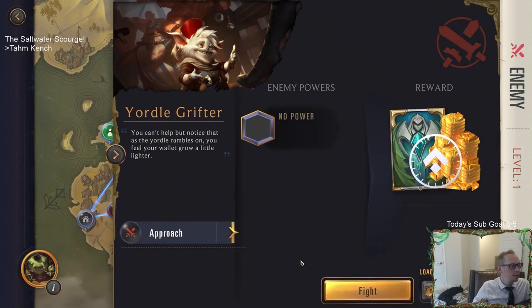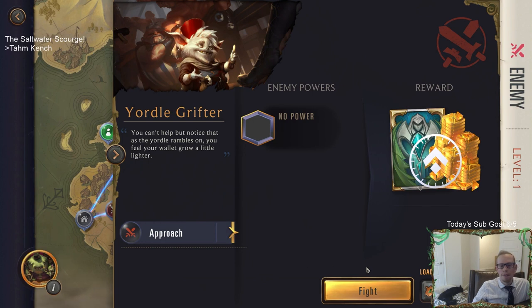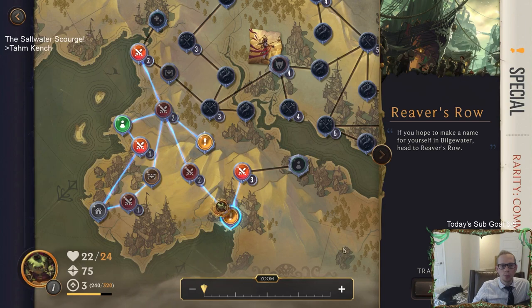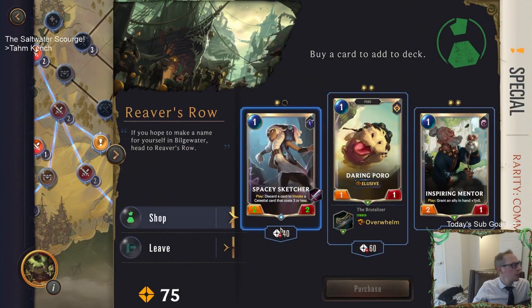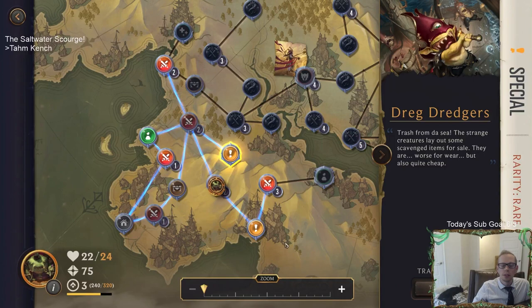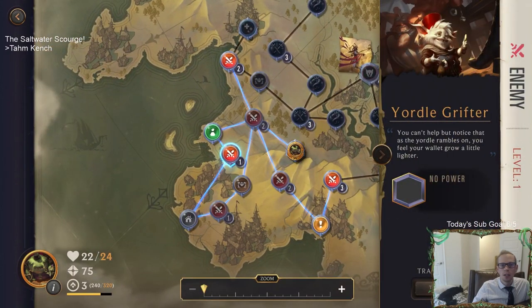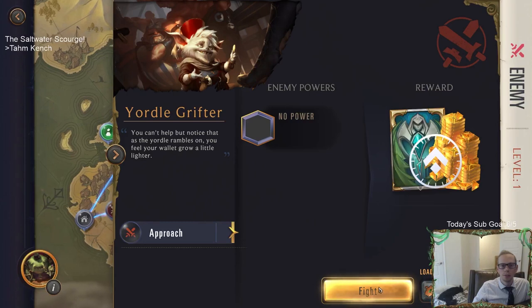Let's defeat everybody. If you bought another does it get another Doran's Blade? I don't think so. Let me check - the Doran's Blade thing is gone. Now you can just spend 40 gold to buy a two-two Spacey Sketcher. They're saying it's just gone - that card too good, it expired. Yordle Grifter, you're going down. Now we just can't buy that Treasure anymore.